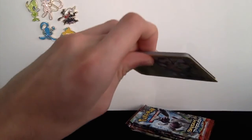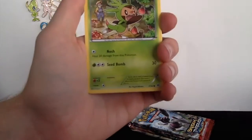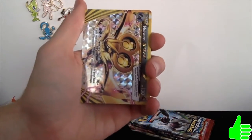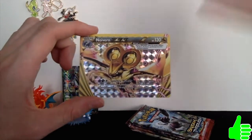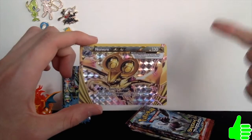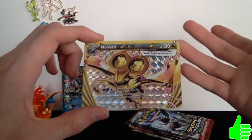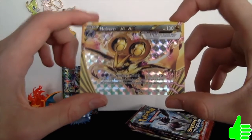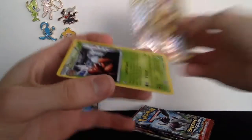Pack five: we got a Deerling, a Haunter, a Chespin, two Chespins with two different arts — that's cool, maybe that's a sign — a Froakie, a Snover. Dude, that WAS a sign! We got a BREAK card — our fourth BREAK, I believe — one in every single part: Marowak BREAK in part one, Chesnaught BREAK in part two, another Chesnaught BREAK in part three, and now a Noivern BREAK in part four. Not one of my favorite BREAK cards, but it's a BREAK card nonetheless — I love the lightning bolts coming off it.